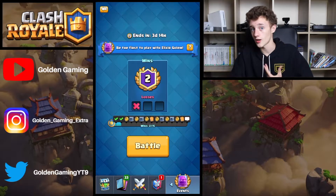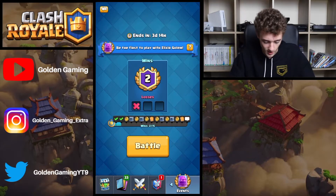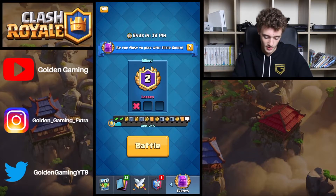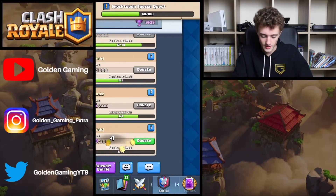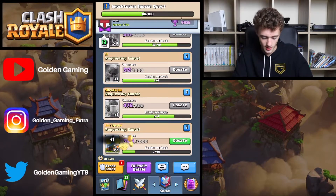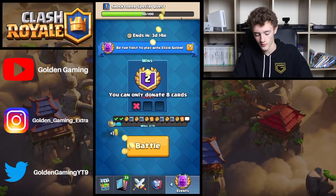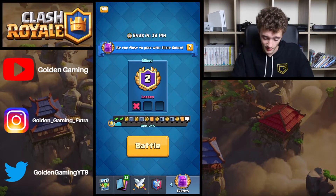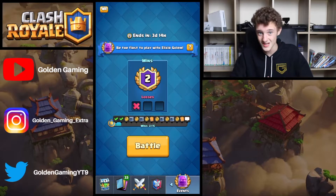Now, I'm not trying to say I know how to use it in every single possible way — I'm just saying he kept using it wrong. He kept basically throwing it at the bridge, not starting up a big push. He basically kept wasting it and kept giving me elixir every time — essentially a free Hog Rider every turn. That's a very, very big positive elixir trade for me, and I'm not even doing anything. It's just his mistake.